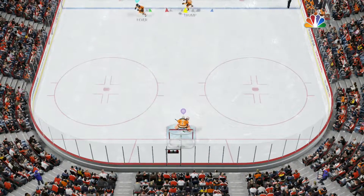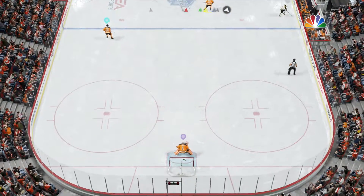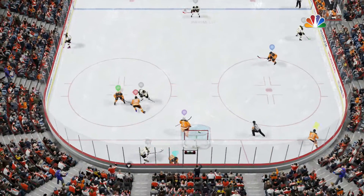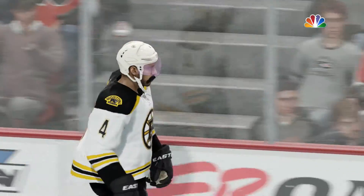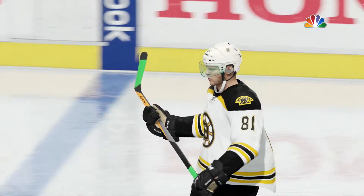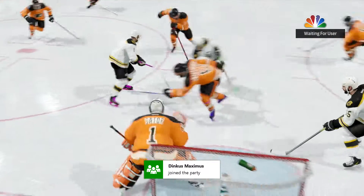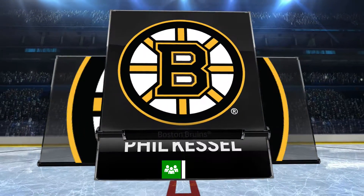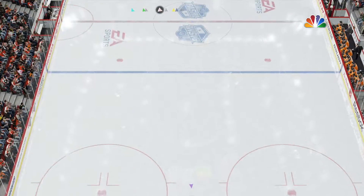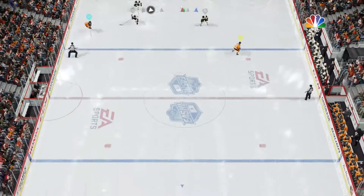A face-off win. Going by number 81, up to number 19, up the wing, making some headway. That one fired down — the defense will win the race, and icing is called. Ray, what's going on down there? Kessel's been able to slice and dice his way through the defense most of the night — three goals, excellent shots, a prominent player this evening. He has been spectacular. The draw tied up and his team prevails.